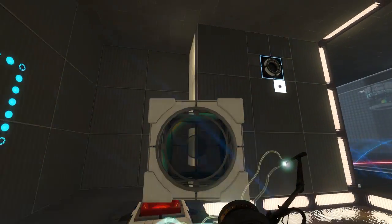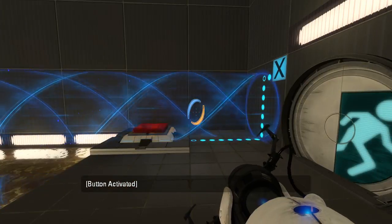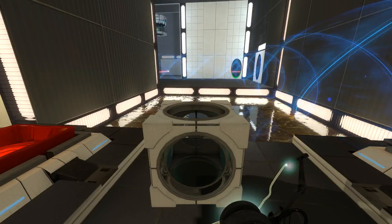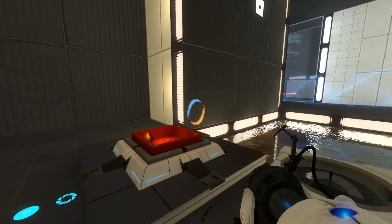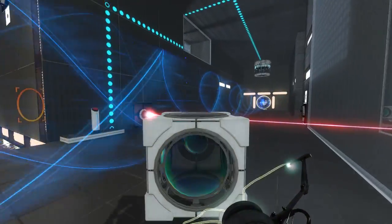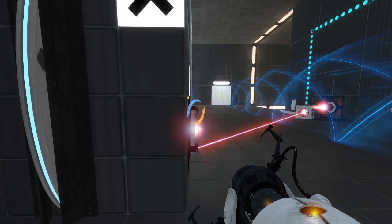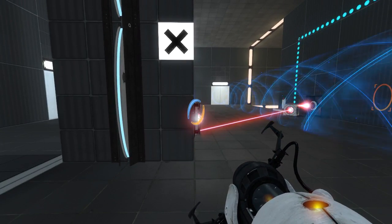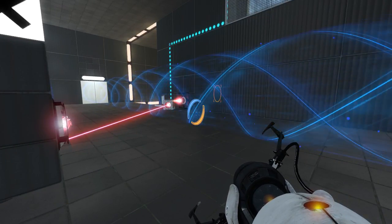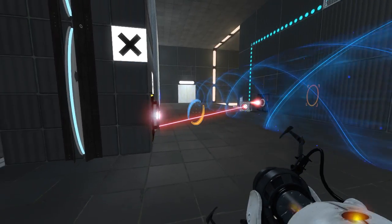Portal surface, portal surface, yeah! Portal surface! This is like classic Portal 2 main campaign design right here. Alright, so we'll need the laser now. Let's do that for now. Let's do that for now. We'll hop through here, hop back through again. Which cube do I wanna recall, if any at all?